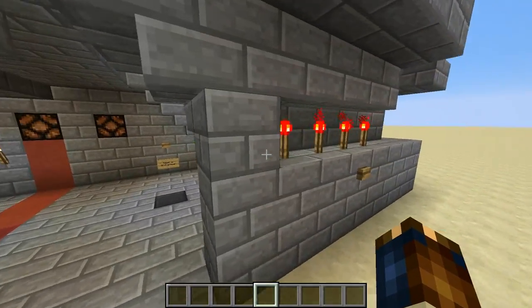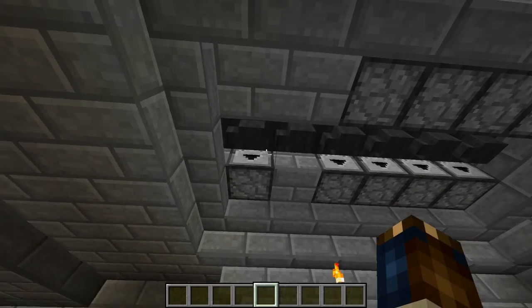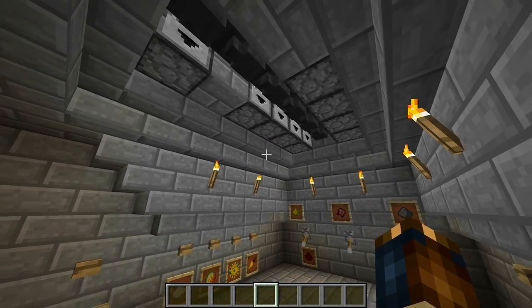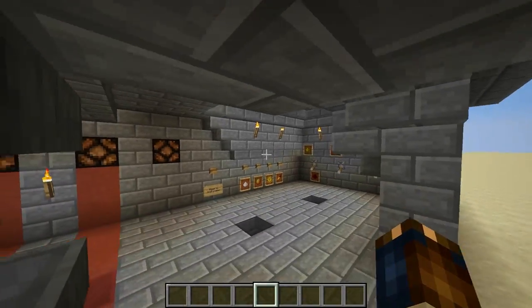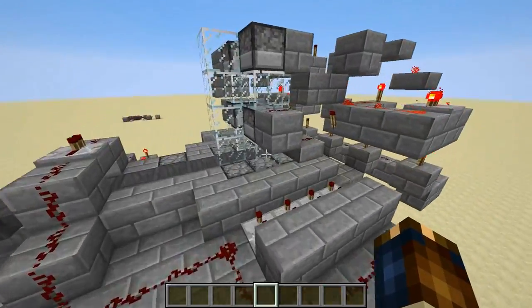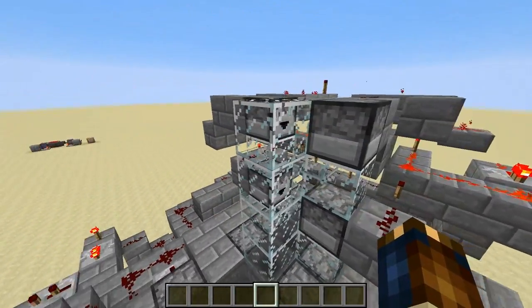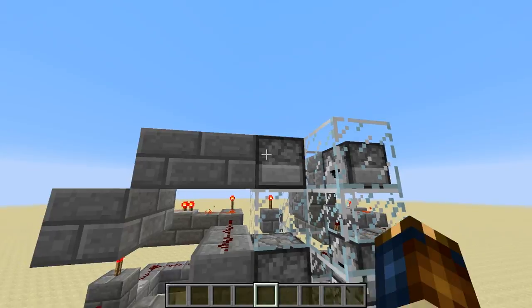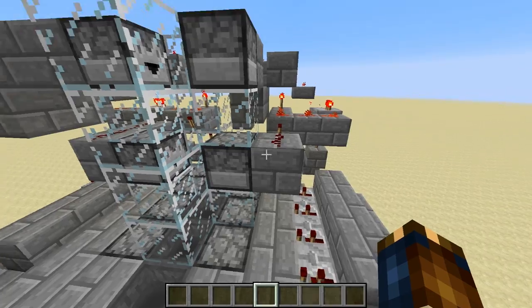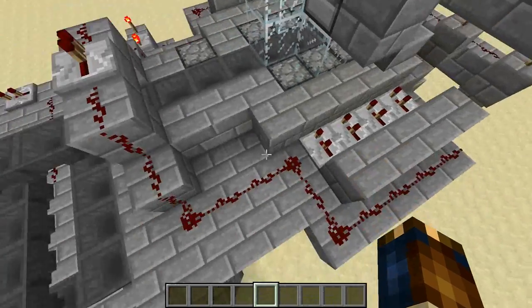When you hit that button, the nether wart gets dispensed from this dispenser up here. The main ingredient gets dispensed from one of these dispensers over here. And all the modifier ingredients come in from one of these four dispensers — that's glowstone, redstone, gunpowder, and fermented spider eyes.